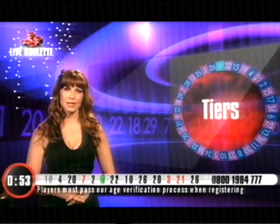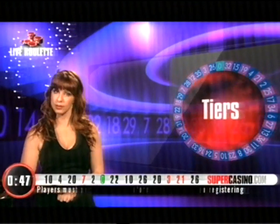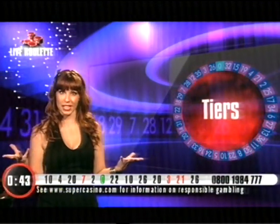So if you want to play the Tiers, it's the most well-balanced of all the French sections, because when you put those numbers onto the table, what you'll find is half of the numbers — so six numbers will be low, six will be high, six will be black, six will be even, six will be odd.